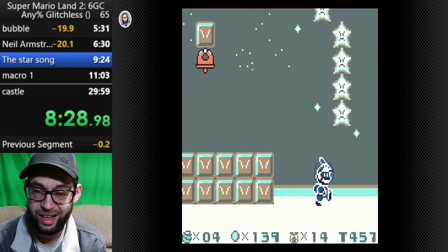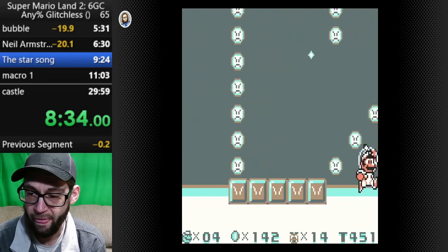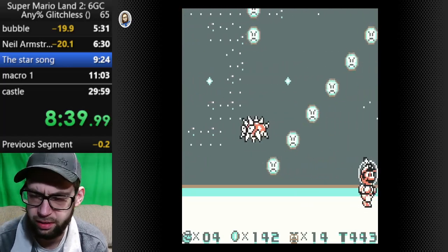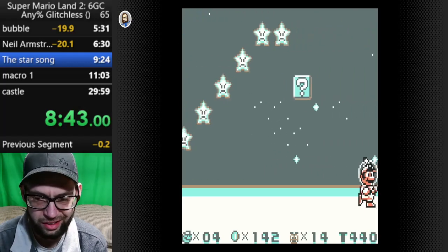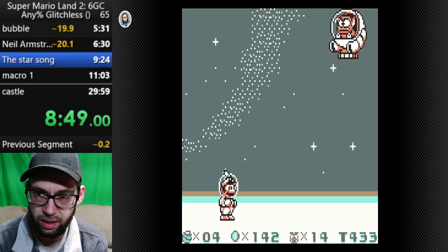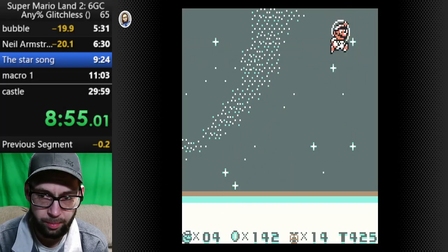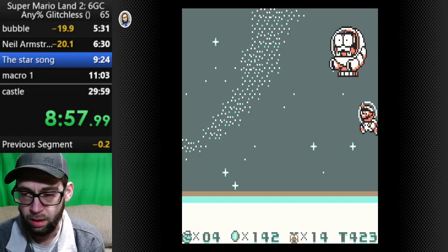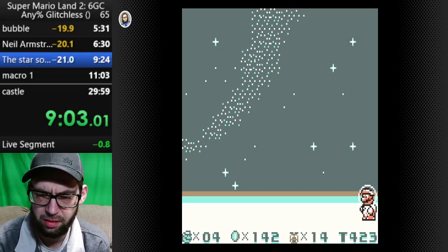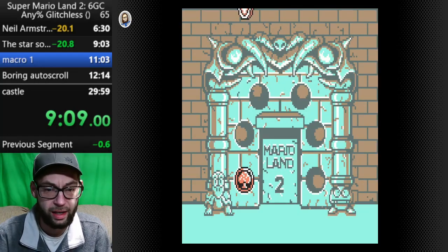Grab the star for fun — completely unnecessary, doesn't save any time. And I'm ready to go kill an alien. There I go with the conspiracies again — kill an alien. It's so hard not to get started. Try to sneak in a couple fireballs on this guy if I can. Not fully sure how that fight really even works. I mostly try to sneak in a couple fireballs and get lucky. I have choked on it before.